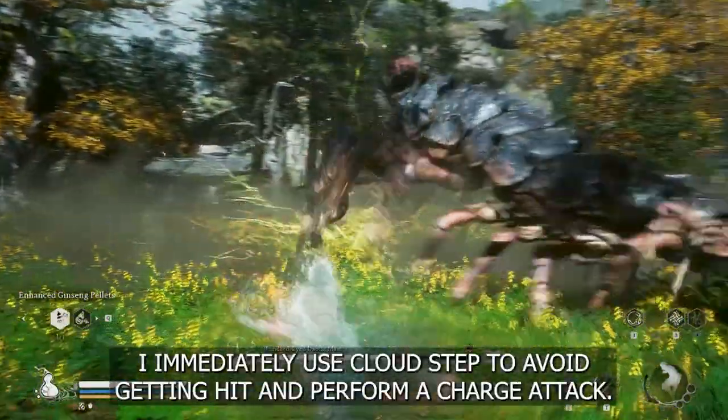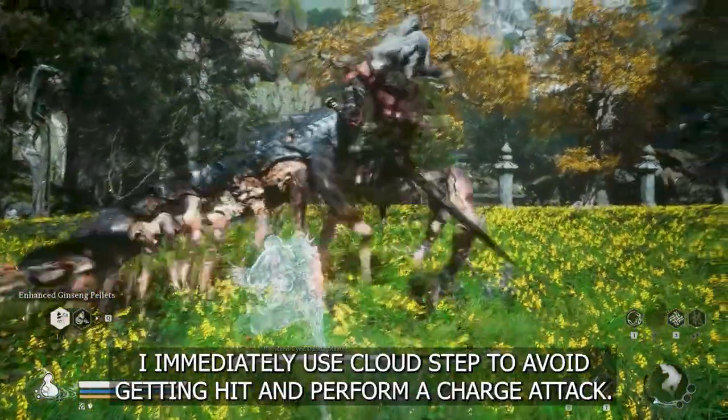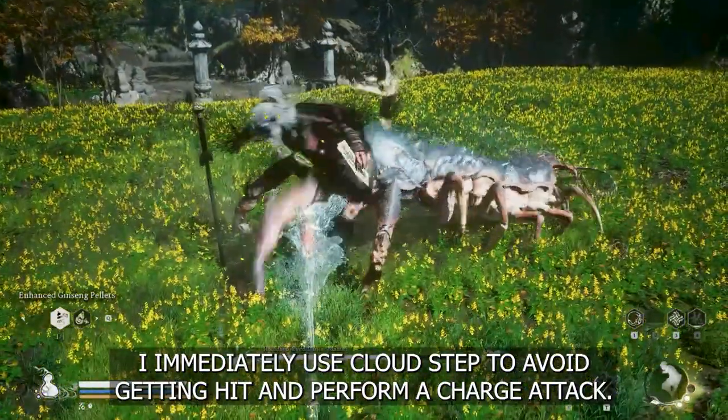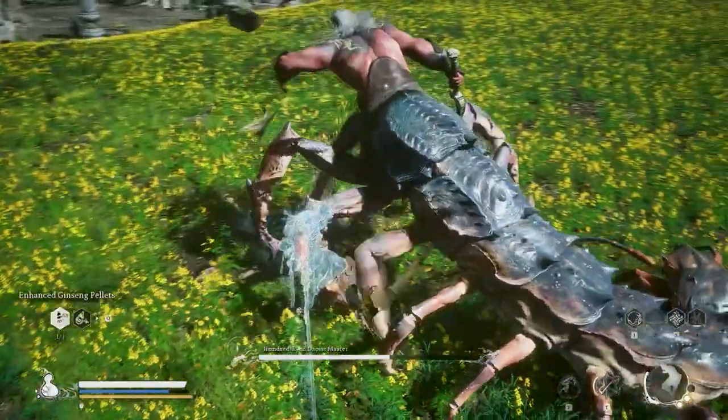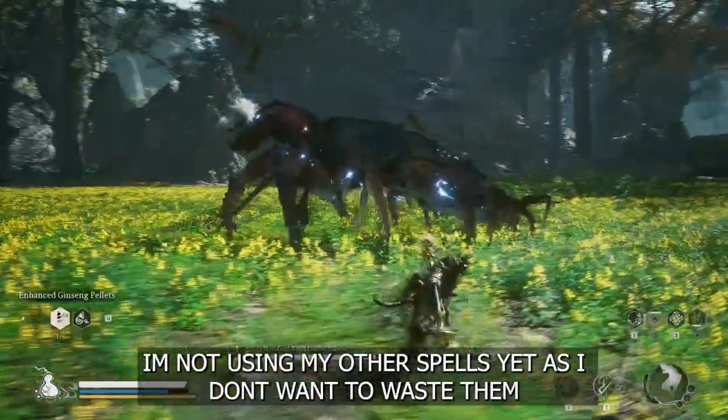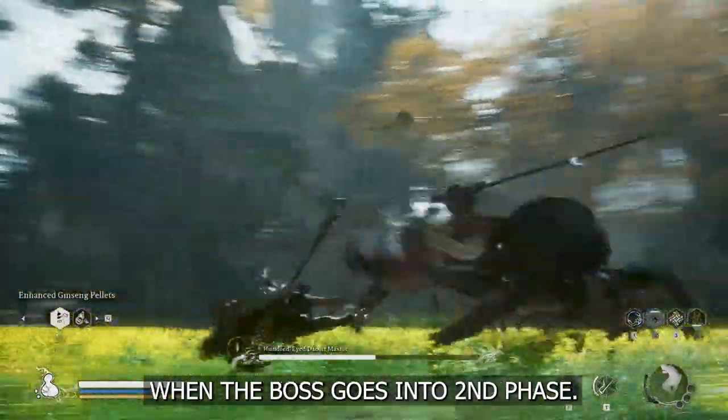I immediately use Cloud Step to avoid getting hit and perform a charge attack. And with this boss, we are only going to use pillar stance — yes, only that. I'm not using my other spells yet as I don't want to waste them when the boss goes into second phase.